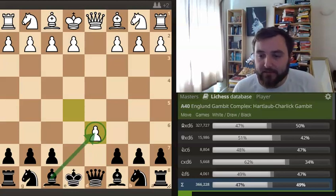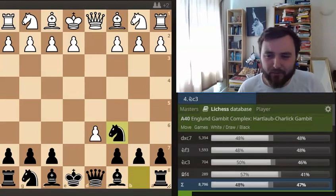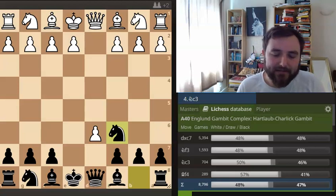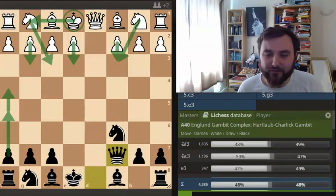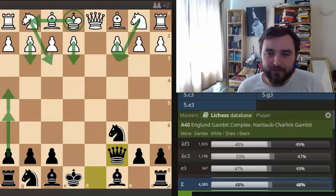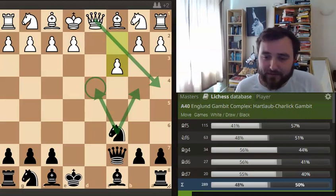Black is down a pawn but slightly ahead in development and gets some nice activity for his pieces. But to get into our Calypso Gambit, the theory is playing the move knight to C6. We don't care about our pawns - pawns are not people! This reminds me a little bit like a Danish gambit, but black is sacrificing his third pawn to speed ahead in development. After D takes on C7, queen takes on C7, an engine says it's like plus 20 for white. The best move is probably playing C3, which stops this knight from potentially accessing these trappy squares in this particular line.